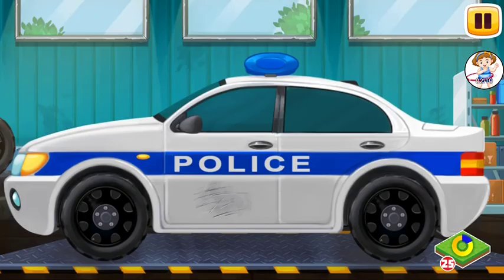Now the police car is repaired and ready to patrol. The police car is out of order. Let's repair it. Our car has a scratch on its body. We need to paint it before we set off. At first, let's clean the damaged place with a special cleaning agent. Drag it to the damaged place. Now sand the damaged place with a sander. Drag the sander to the right place.